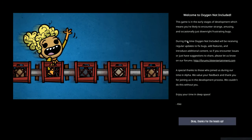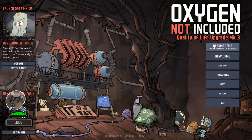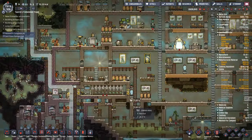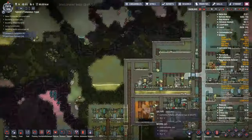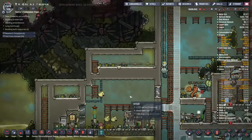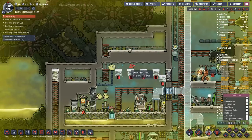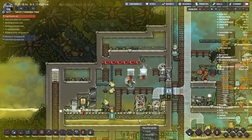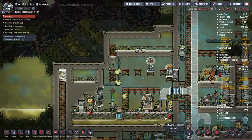Hey guys, welcome back to Oxygen Not Included, Clay's amazing space colony simulator! My name is Twitchy and we are playing in Twitchy's Tremendous Trojan, a rock that we started about 400 cycles ago with three duplicants and a pickaxe. We've ground down the rock around us, taken all the materials from it, and built this amazing base. I have some bad news today: the full release update dropped, and that means this series is coming to an end. We may have failed the space race, but we have other things we can do on the way.